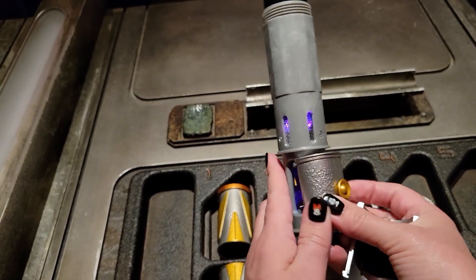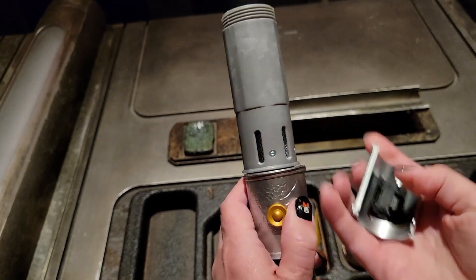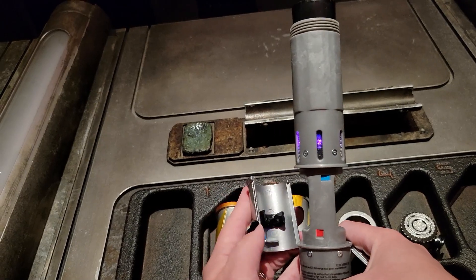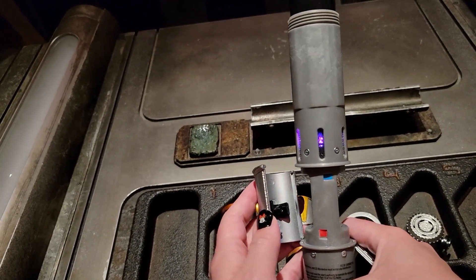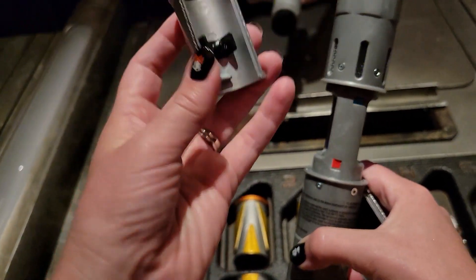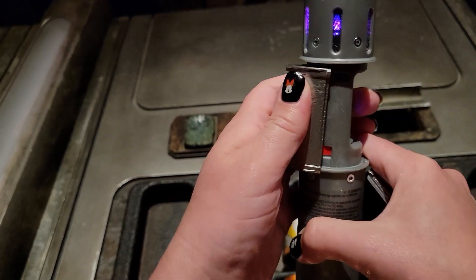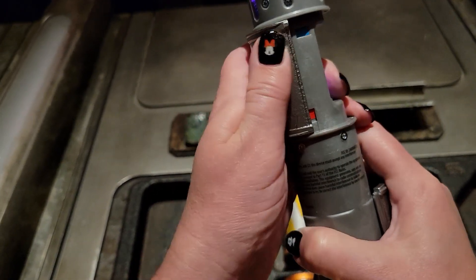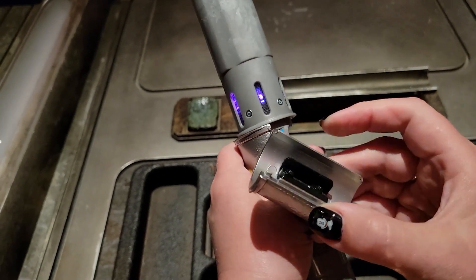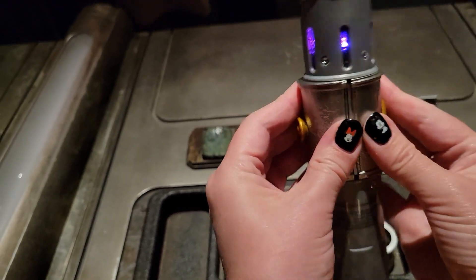Once you have your favorite set of activation plates, look underneath them — you'll notice one will have a red square on the side and the other will have a blue rectangle. If you look at the side of the center chamber of your chassis, you'll notice a familiar red square and a familiar blue rectangle. Line the red square from your activation plate directly over the red square on the side of the center chamber. Once it's pushed in, it should snap into place. Then do the same to the other side — make sure the blue rectangle of your second activation plate goes directly over the blue rectangle on the side of the center chamber.